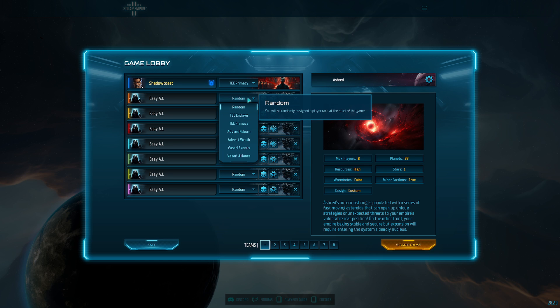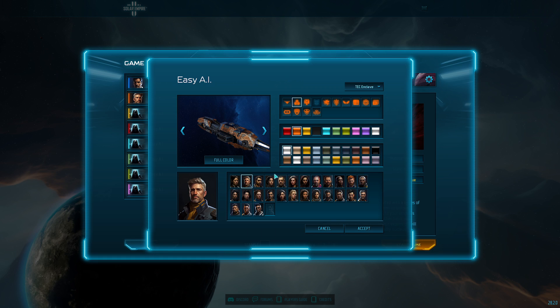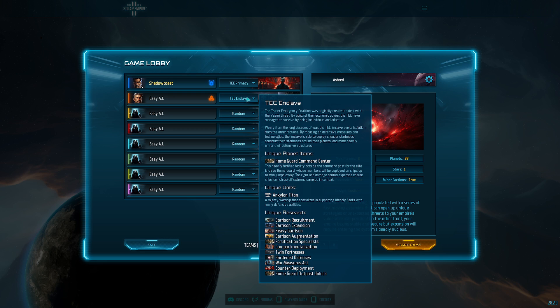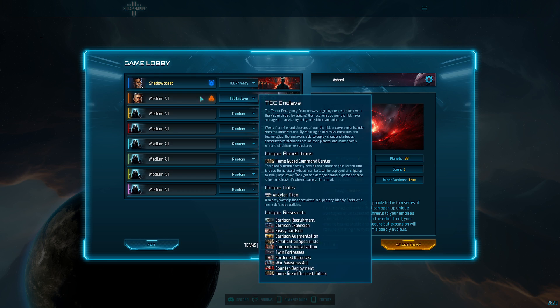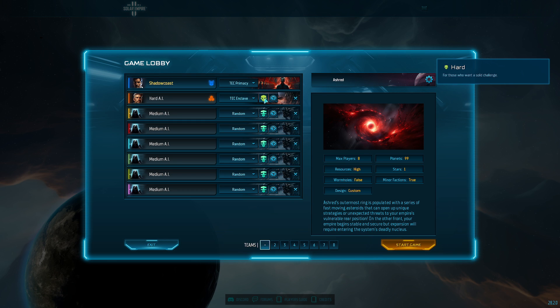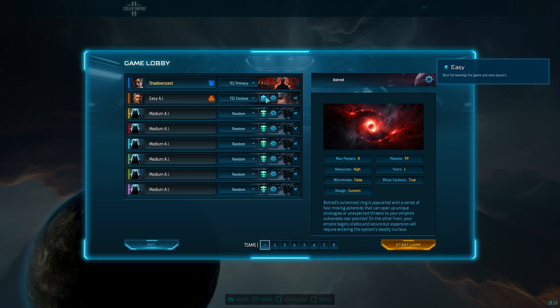Over here you can select and customize the other factions — their color scheme, faction traits, and other options. To the right is their difficulty. I actually recommend keeping this on easy if this is your first time; I'm going to throw it on medium just to get a little more of a challenge. For reference, this goes all the way up to impossible — these are super hard. For random behavior, you have random, aggressive, or defensive. If you are starting your first game to learn, I'd put these all on defensive so you're not having to deal with the AI.